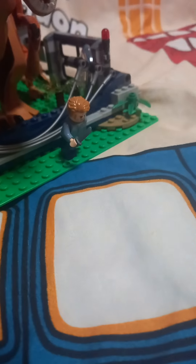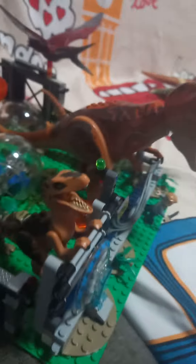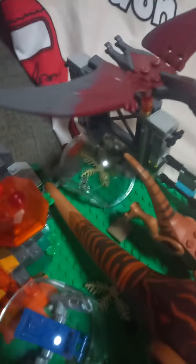We also have Owen Grady with a knife running from the volcano. This is the one with the T-shirt damage from the Carnotaurus set. And I have broken parts of gyrosphere parts all over.